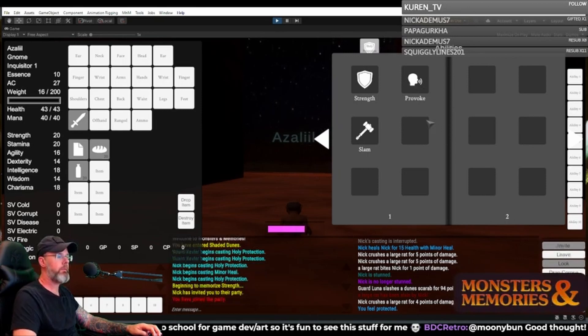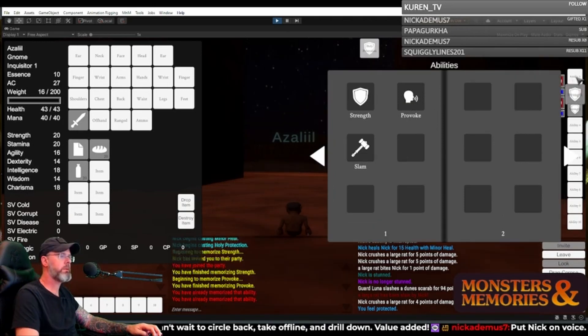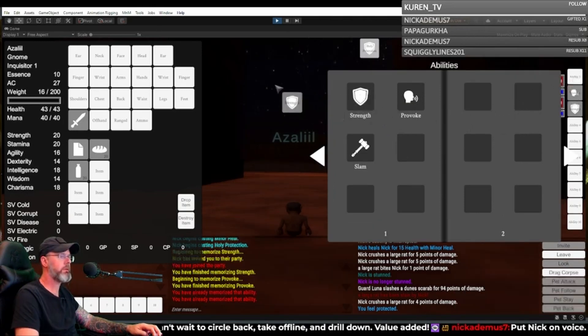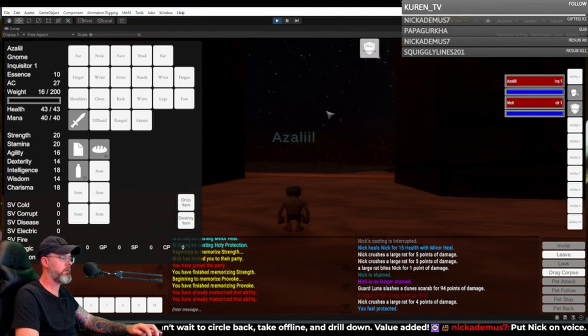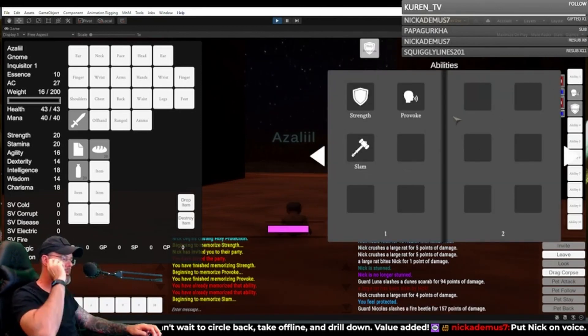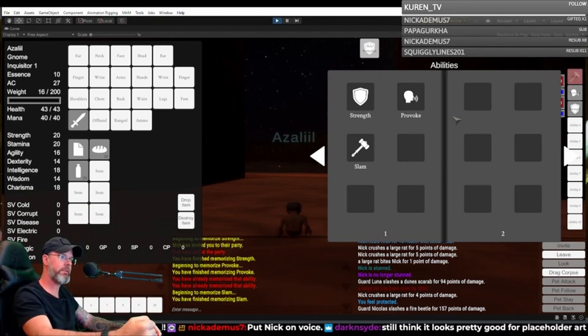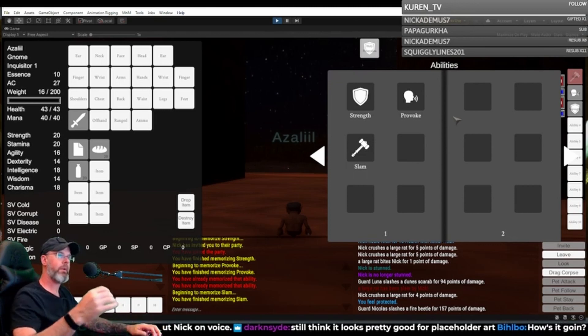Let me accept that invitation from Nick. I need to see if Nick wants to be on voice. The idea of putting the torch down — when you said put it down, I pictured lay it down, but I could see sticking it into the ground next to you. And then if you're holding a lantern or something, it just sits on the ground next to you. I can see that. We should make that happen.